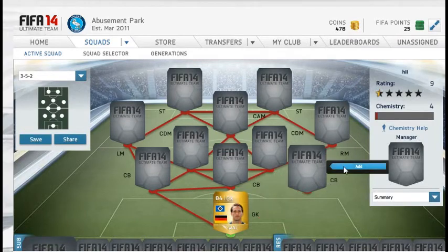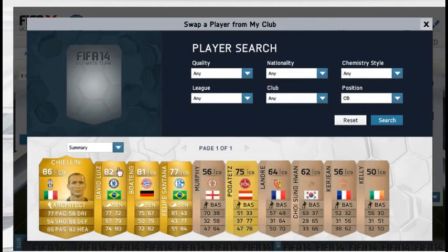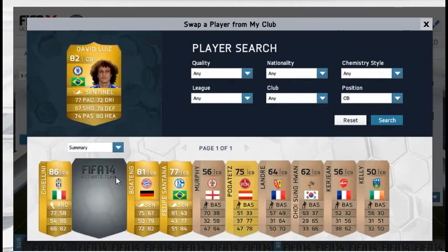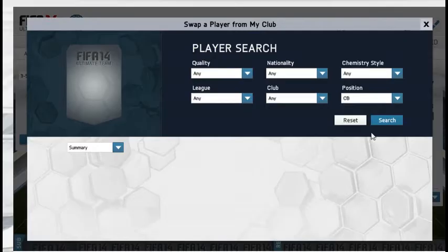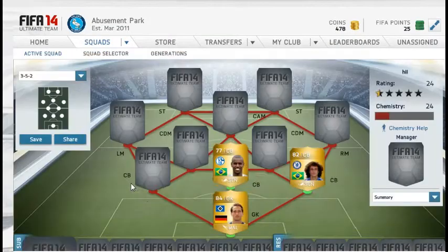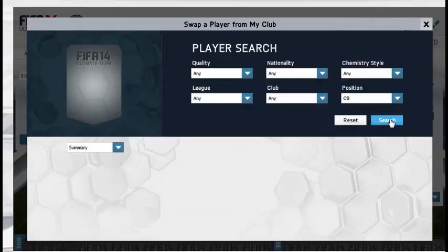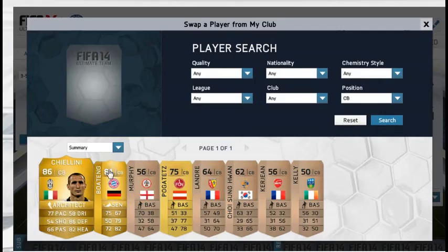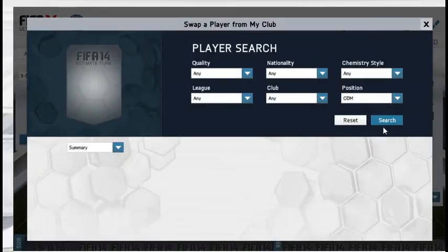Moving into our first centre-back, it's going to be the Brazilian David Luiz and he's a crafting centre-back. If you put that centre-back chem style on him, because he's already got the pace, you just need a bit more defending and heading. Our next centre-back is Felipe Santana and our last centre-back is going to be Boateng. All of these centre-backs have a centre-back chem style because they do need a bit more defending and heading.